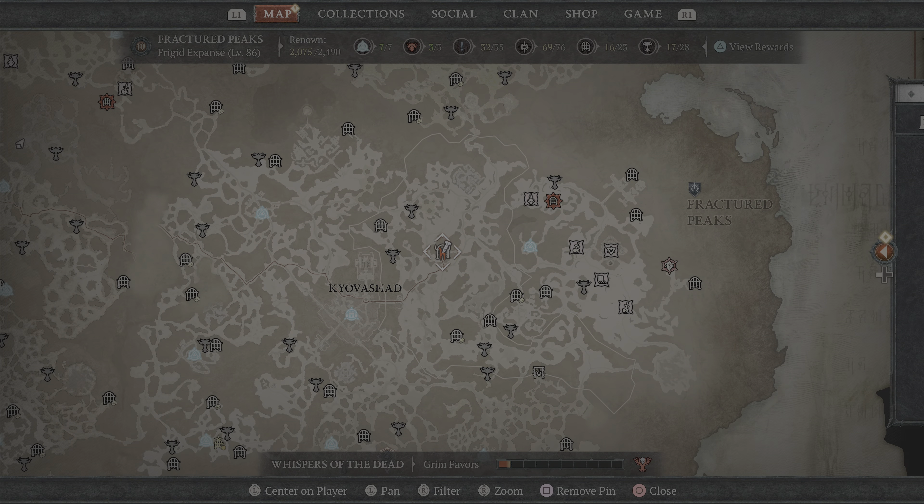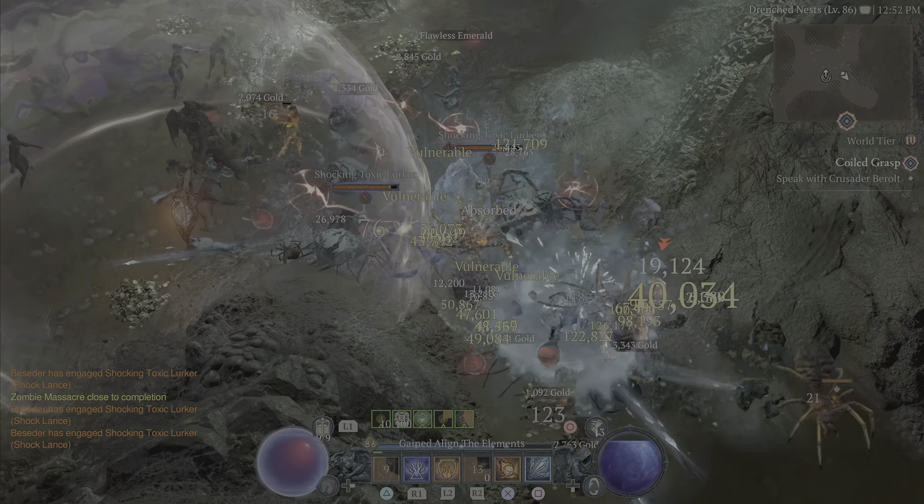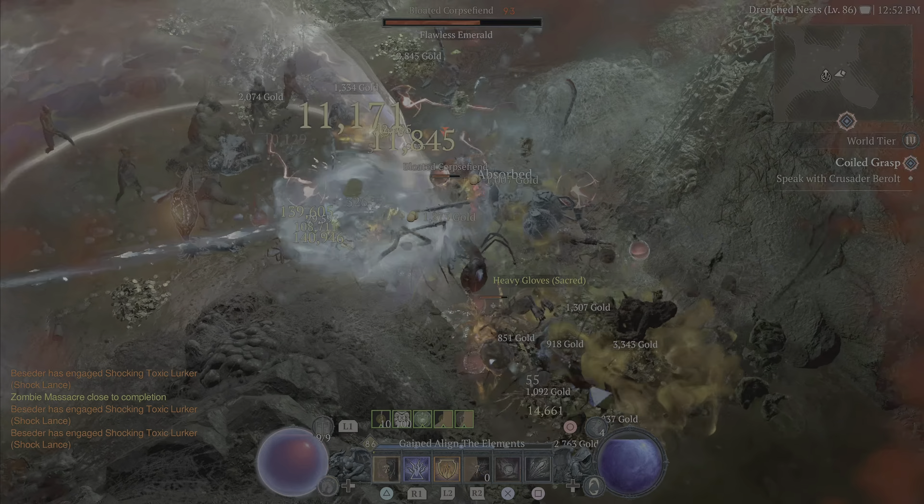Nightmare Dungeon Sigils can be found in your consumables inventory tab. By using the Sigil, the dungeon will appear on the map for easy navigation. You cannot teleport to a Nightmare Dungeon — you need to run to it, just like with regular dungeons.